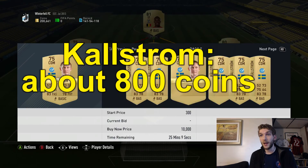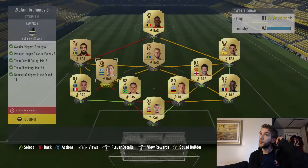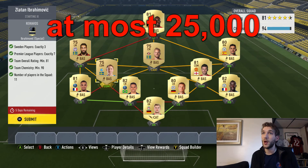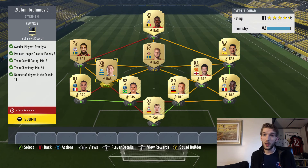Kallstrom is going for a little bit less. If you had a decent BPL side and some strong links on the French side, this could cost you about 25,000 coins. That's a lot for a loan player, but I know some guys have spent even more on the Del Piero squad build challenge.